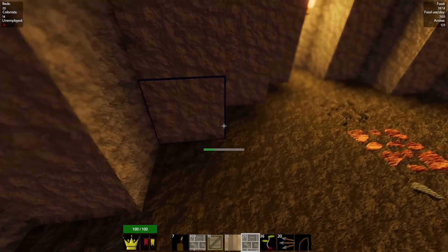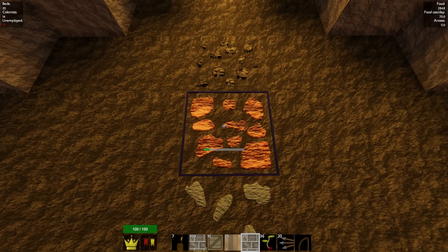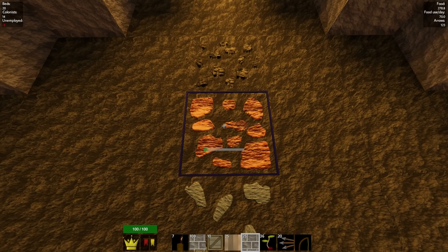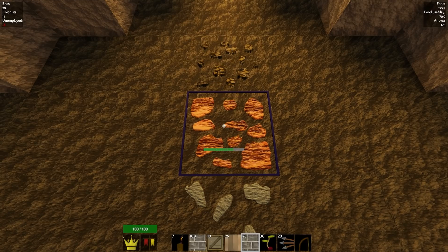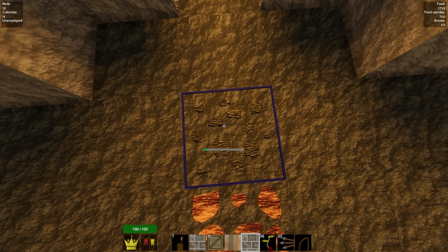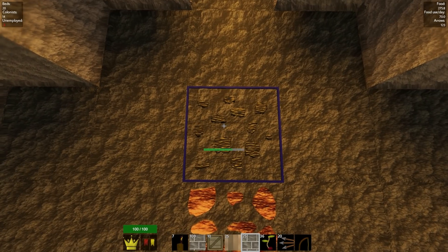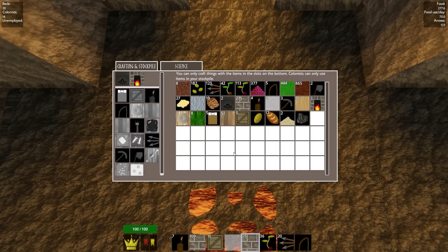We'll go ahead and dig this out. I want to stand here for a second and gather some iron so we can have that in the stockpile. We're going to need a lot of systems in place to turn iron into arrows — we need iron ingots to do that. So we have a lot of work to do. I'll grab some coal as well to make a bunch of torches so the castle isn't all dark at night. The iron and coal are already going into the inventory.